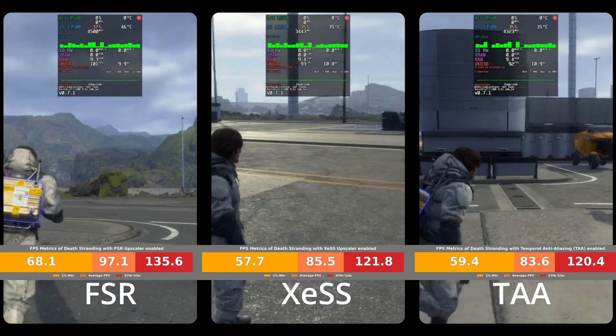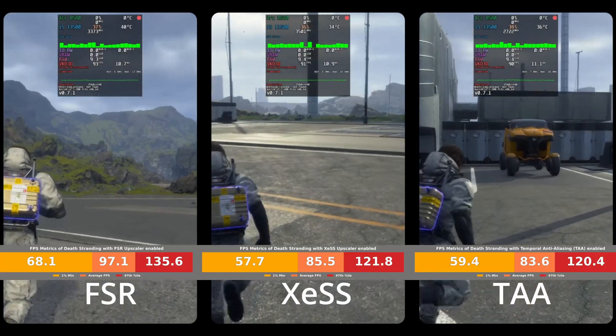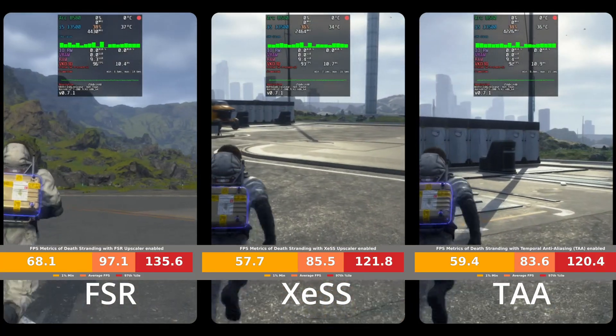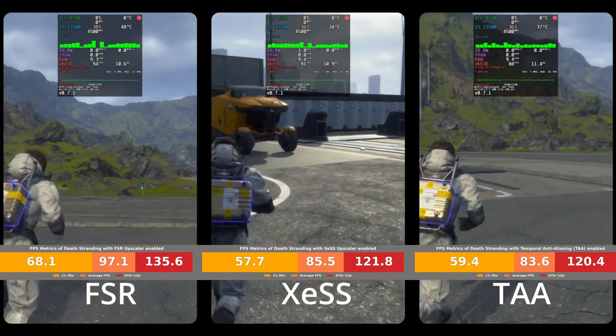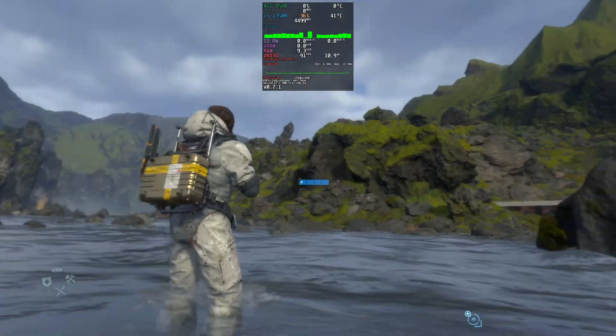Meanwhile, AMD's FSR took the lead, with a 97.1 FPS average, 68.1 FPS 1% lows, and 135.6 FPS for the 97th percentile highs.